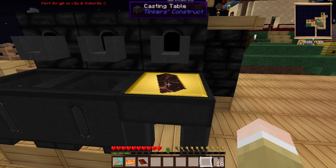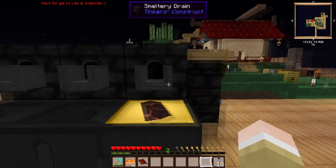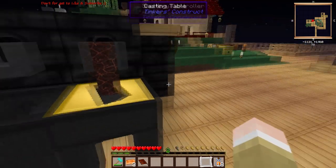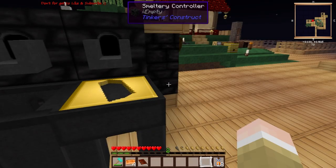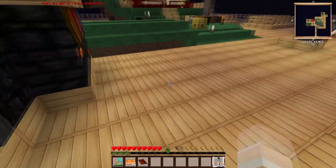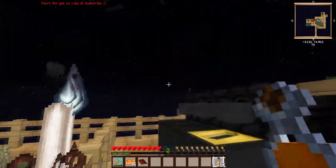I threw everything into my smeltery - I was going to use it for doubling my ores - and all of a sudden I got all this weird metal back. I realized it's mixing the ores from other mods as opposed to what it's normally supposed to mix for its own mod. I found that really cool.